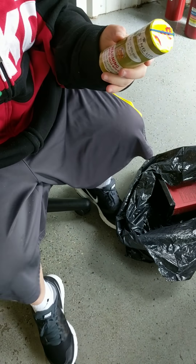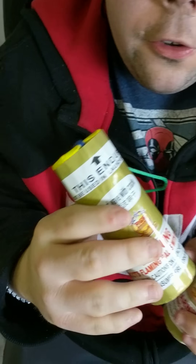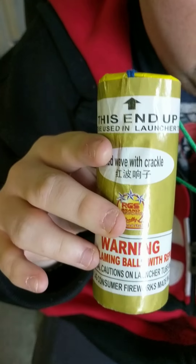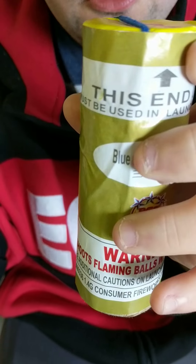We're gonna be doing some RGS shells. The first one we have is a red wave with crackle. And then we got a blue wave with white strew. We're gonna have to light these off.